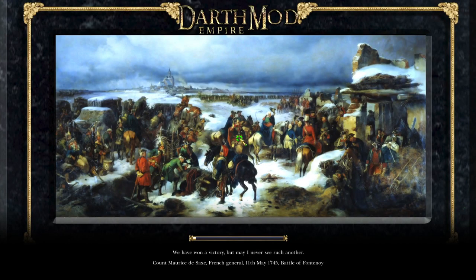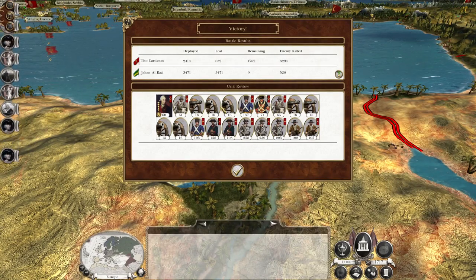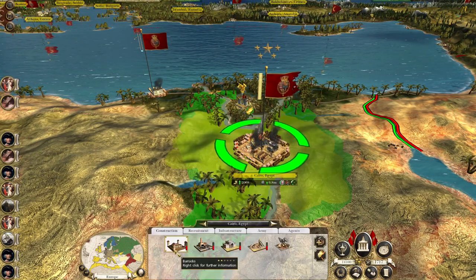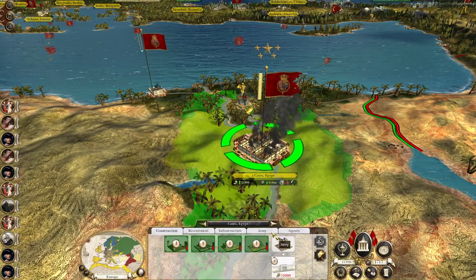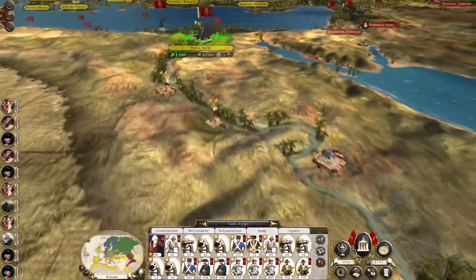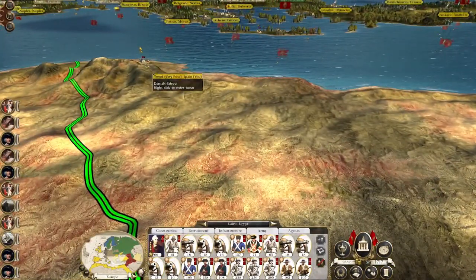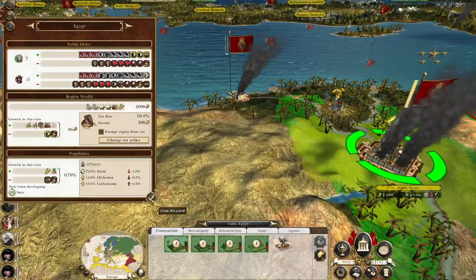We do need to rebalance this army and get the artillery right — that's a lot of howitzers, one fewer howitzer unit would be better. The Mameluks have been destroyed. We can take the city — they don't like us, but they've got a university so that'll take care of the public order problem.